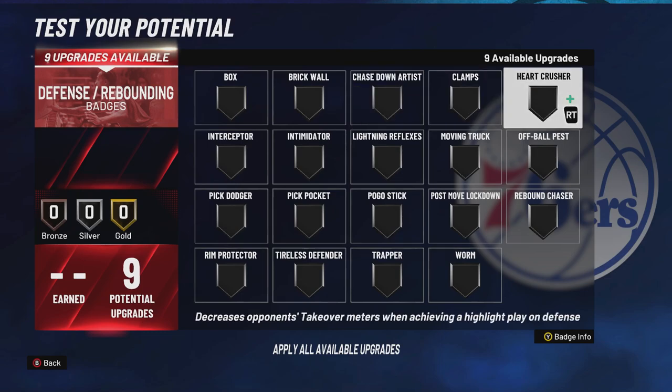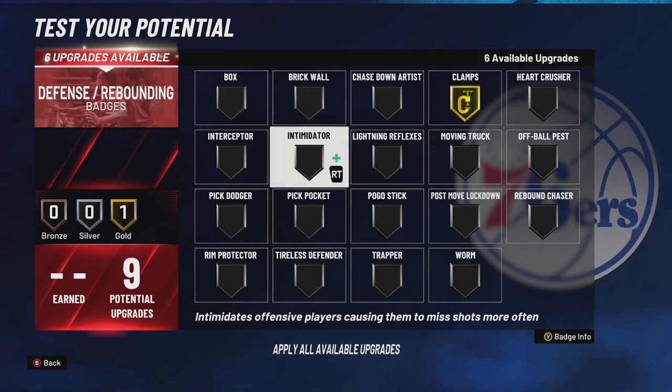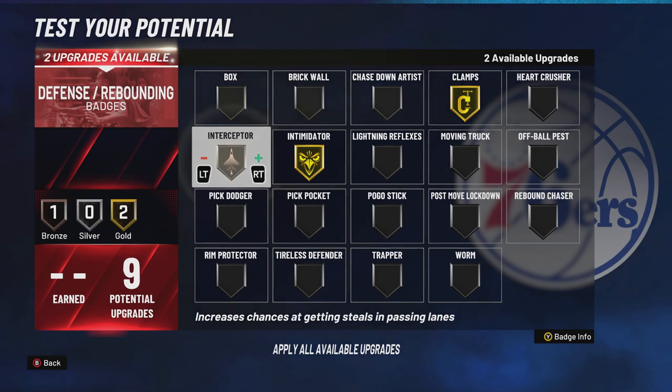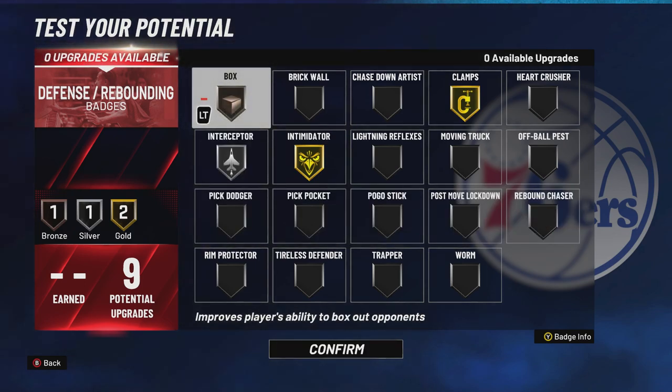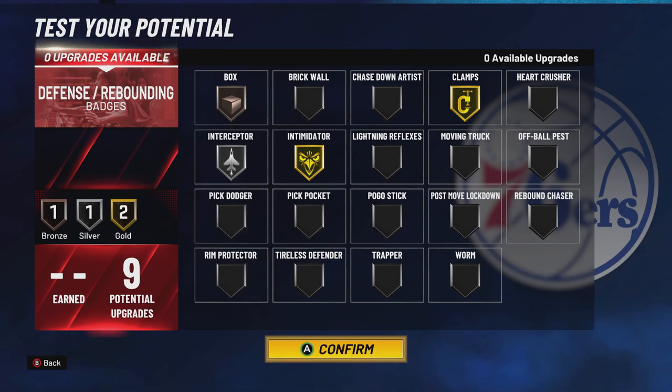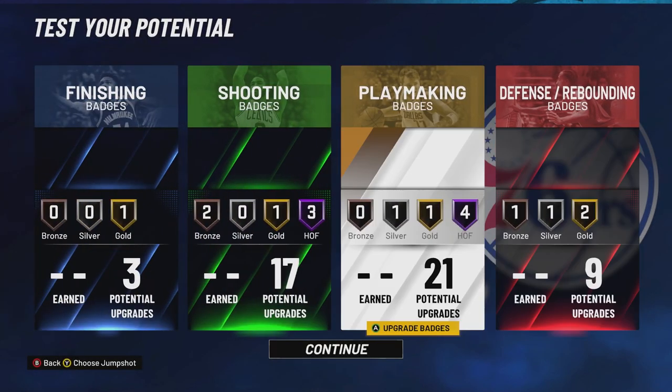For defense: clamps is a must because of how people paint match and no one can shoot. I actually think intimidator might be a good one — maybe silver. Interceptor probably silver — I have it on bronze right now and I don't think it's very good. This last slot maybe rebound chaser, because teams paint match and your big is going to need help — so rebound chaser or box, either or would help your big man out. It's tough for him to defend the paint and rebound while you and your partner are cherry picking.